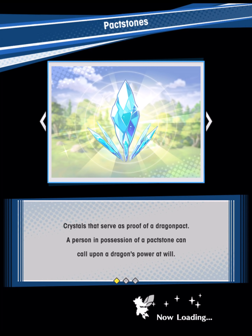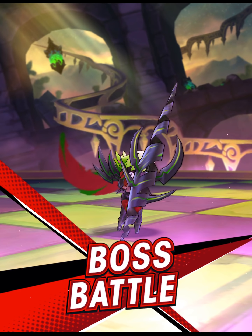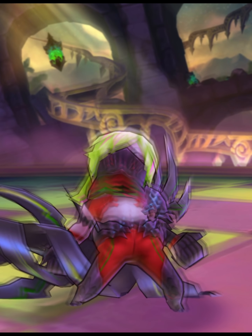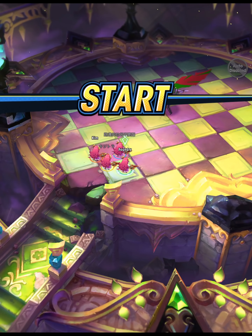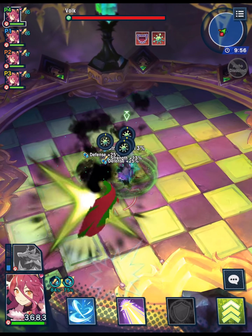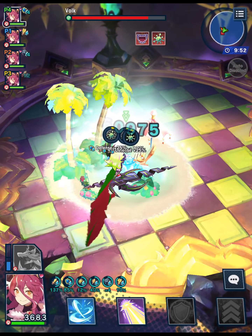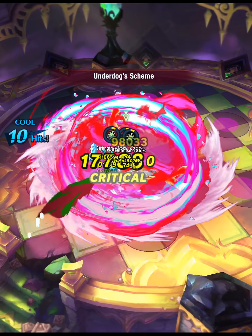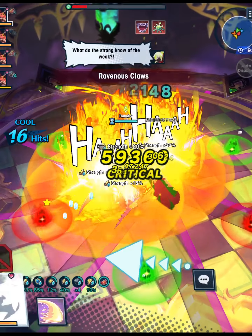At the core of this strategy is basically trying to ramp and transform very quickly around the time that Volk does Ravenous Claws in the first phase. Ideally you can do the transformation even before Ravenous Claws, but if you transform him during it then you won't have to face any purple lines during phase two. If you transform him toward the end of it you will have to face some purple lines.